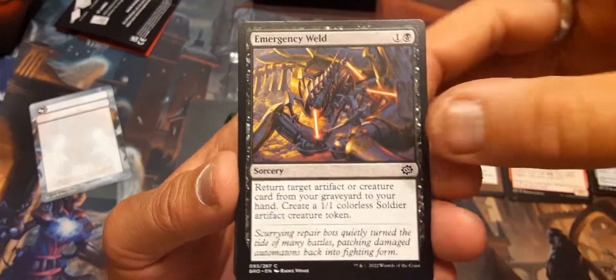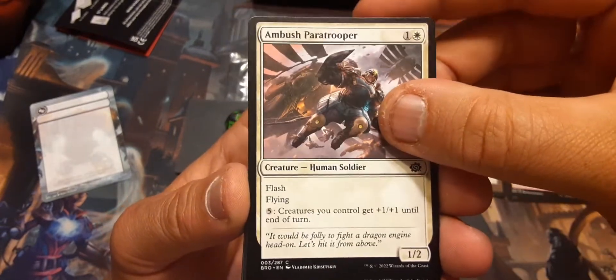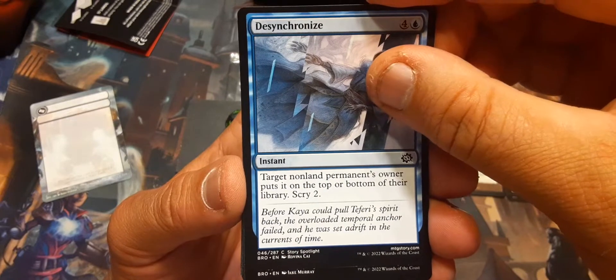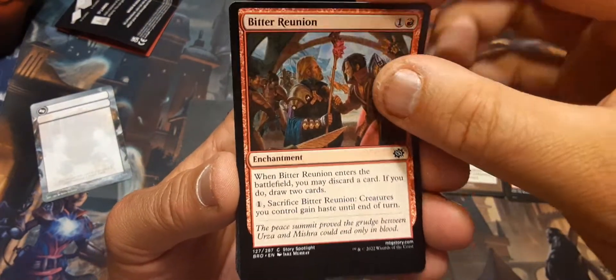Emergency Weld. I think this is a great set to draft. Now, I haven't drafted it yet, but it has all the telltales of being a good set to draft. I'm really wondering how it drafts — I'll have to tell you later. Bitter Reunion again — that's a good one.